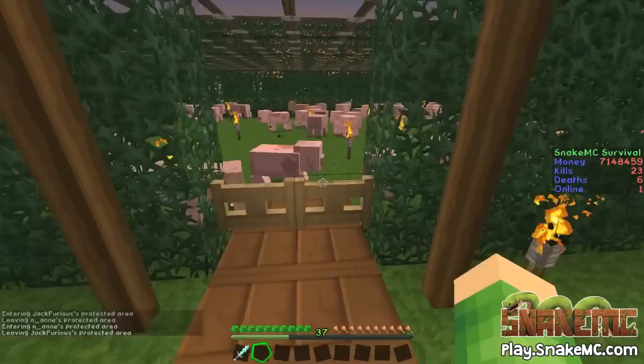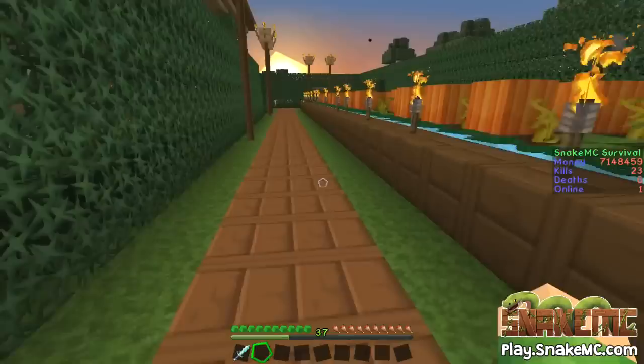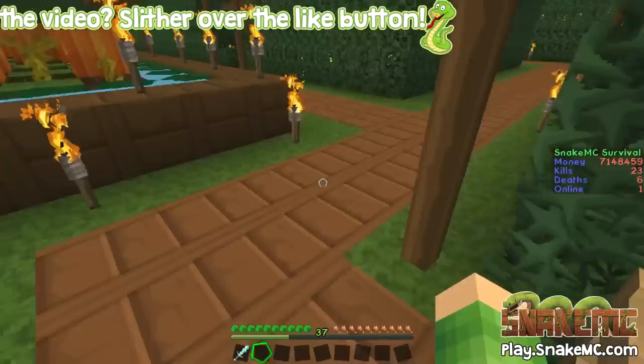They've got some glass to keep the pigs in, and I guess that's to stop people just flying in and slaughtering their pigs. Because once you're in a protected area — as you can see now, this is N.Anne's protected area. They've got three people building and they just use each other's protected area. I can go through the gates because I am the owner. We've got lots of pigs — they can kill the pigs, get their meat, sell the meat, and make some money, which is really cool.